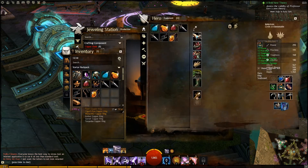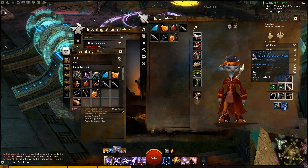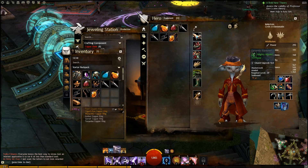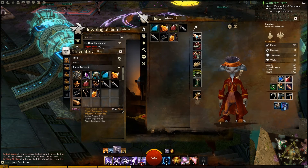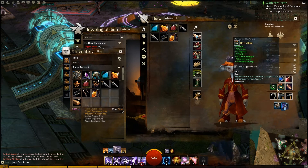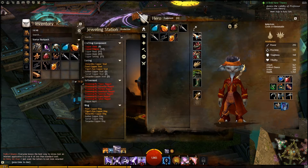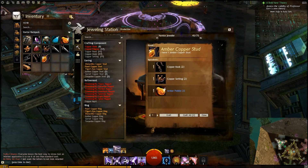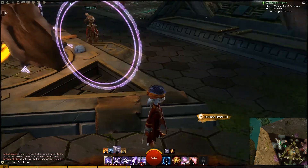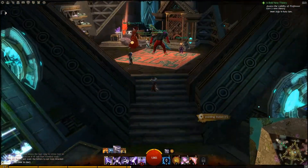These are accessories, and crafting your own is actually better than buying them outright from the merchant — they'll have much better stats. So it's good to have someone in your guild or a friend who can craft this stuff for you.